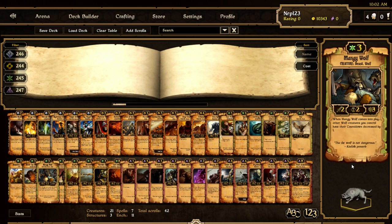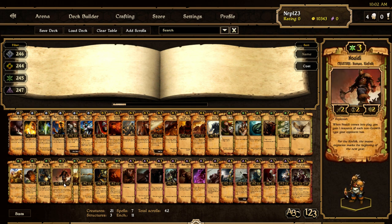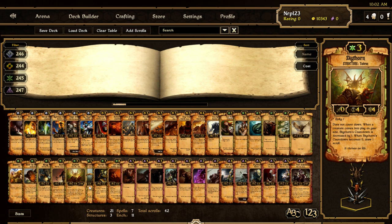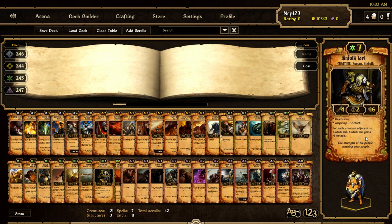Mangy Wolf is now only three cost but loses its ability to heal itself when it deals damage — this is going to be really good. I think mono growth that's not aggro will get a nice buff in Waypoints. Three-cost Mangy is going to be pretty big — I always thought Mangy should cost less than four. New ID now has Replenish. Skythorn now has four countdown instead of six — it was way too hard to get it to countdown before. Berserker now has Regeneration One, which is basically what it already had but without the keyword. Kinfolk Jarl now has four attack, which is going to make it better and helps late-game growth decks.